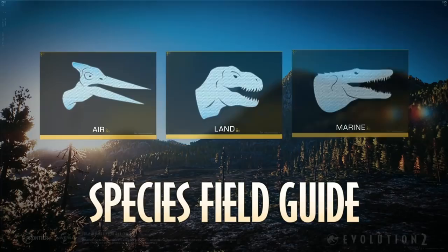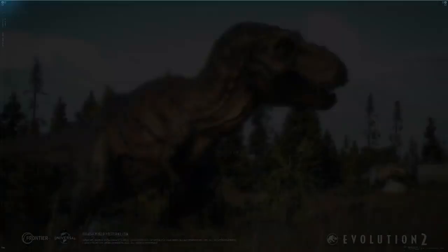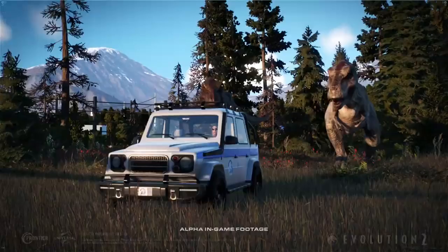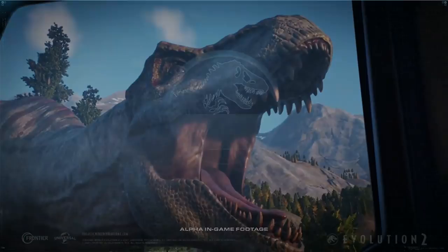There you go — that is the species field guide for Jurassic World Evolution 2's Tyrannosaurus Rex. It's probably one of the most infamous and anticipated dinosaurs for Evolution 2. We knew it was going to be in the roster and we've seen it already, but even the species field guide shows us just a little bit more, which I'm entirely grateful for.